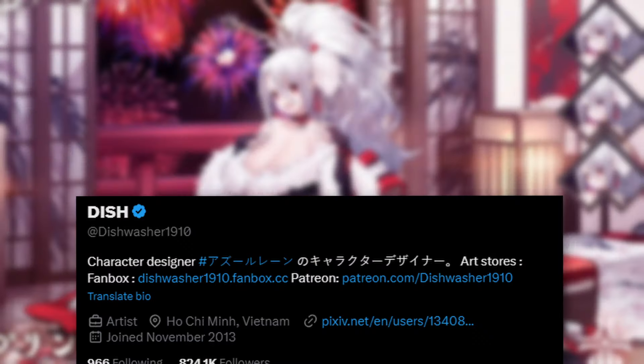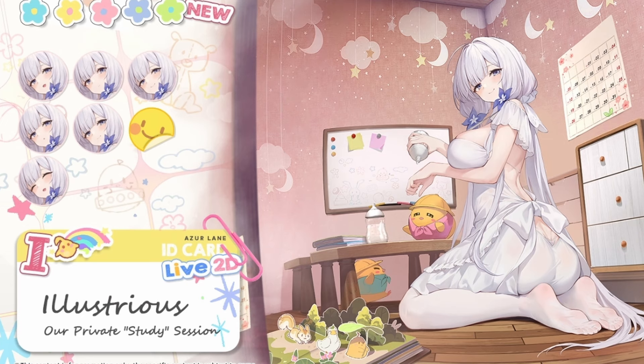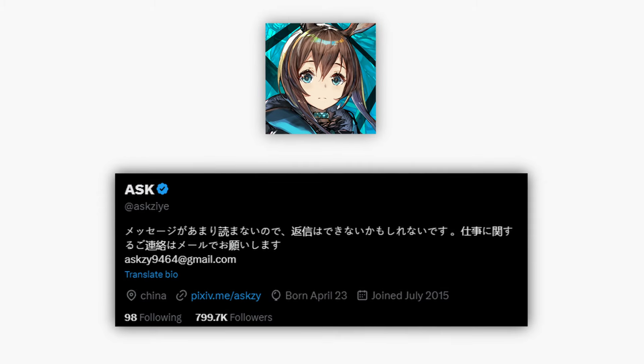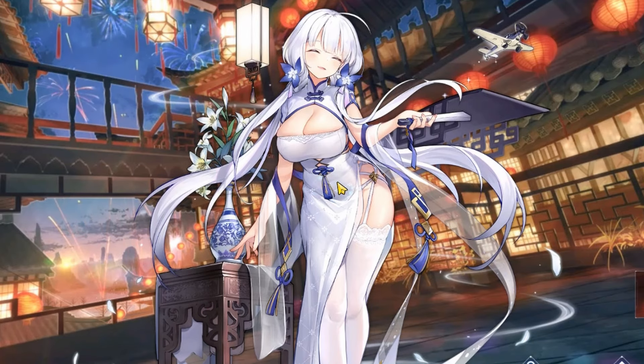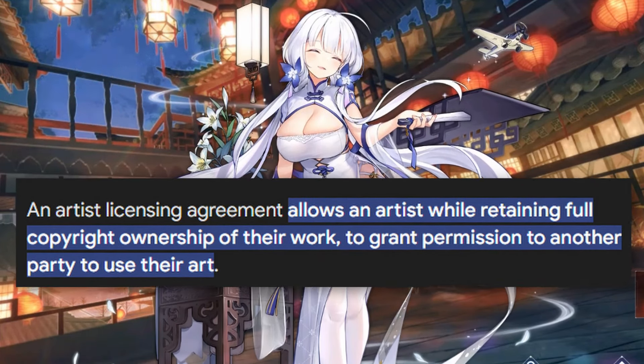Now, the artist for the skin — it's expensive. The sketches of the design can be as low as $200 depending on the artist. The whole package with 4 facial expressions averages at $2,500, based on a few artists from Arknights and other game artist prices. There's no clear information on licensing tax or after-sale commission fees, but this brings the total to $2,844.